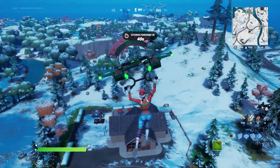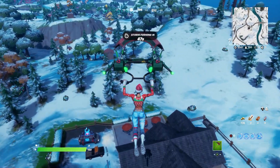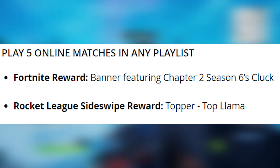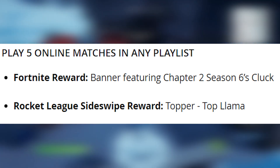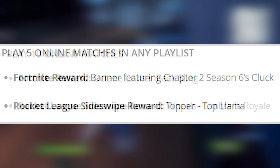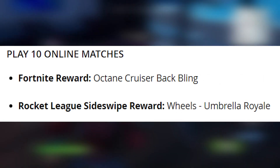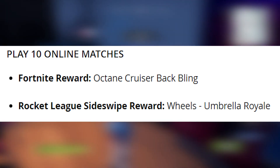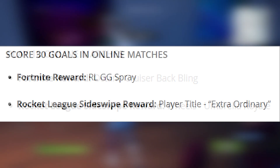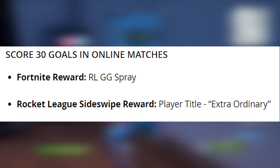Play 5 online matches in any playlist — Fortnite reward: Banner featuring Chapter 2 Season 6's Cluck; Rocket League Sideswipe reward: Topper Top Llama. Play 10 online matches — Fortnite reward: Octane Cruiser Bat Bling; Rocket League Sideswipe reward: Wheels Umbrella Royale.